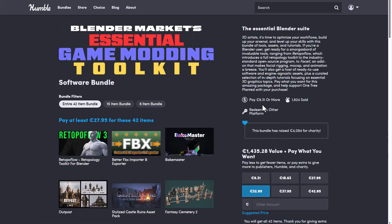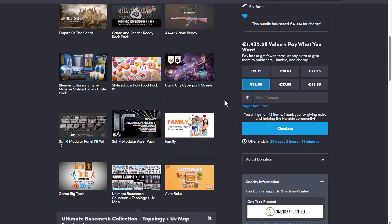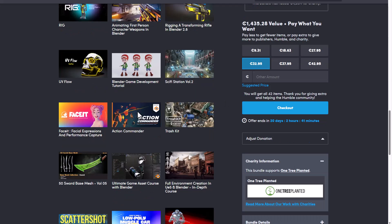All of these are currently valued at €1,435.28, but you can get this for €27.95 or €32.95. Links will be in the description, so do check it out. With that said, let's dive directly into Blender and take a look at how Procedural Crowds Pro actually works.